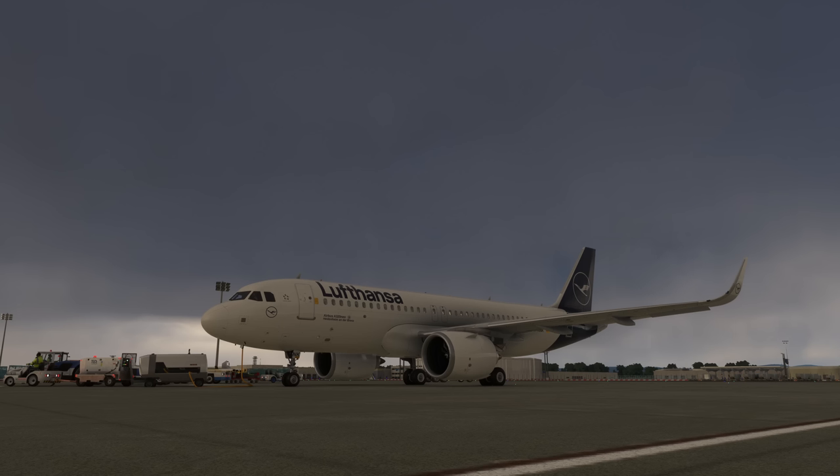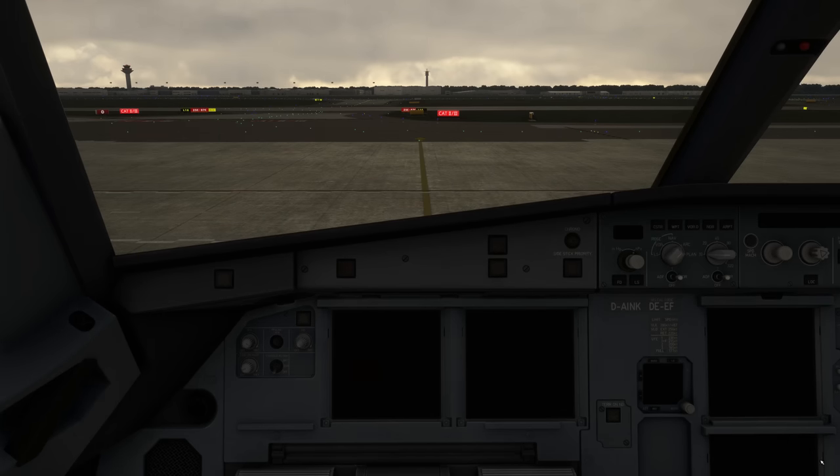Hello everyone and welcome to the channel. I'm Emmanuel, I'm an Airbus A330 pilot and today we'll have our very first look at the IniBuilds A320neo in Microsoft Flight Simulator Sim Update 14 beta. We are standing in Frankfurt, we're going to do a very quick flight over to Düsseldorf where we encounter some rather bad weather. We are going to have an exciting flight ending up in an autoland, seeing how that feature is going to work out. Join me in the cockpit and we are going to get our airplane ready.